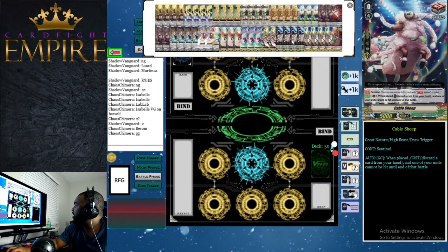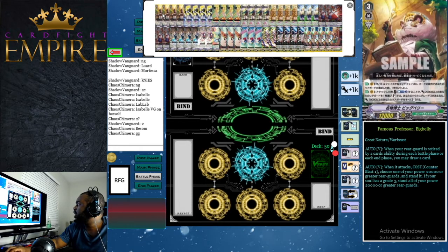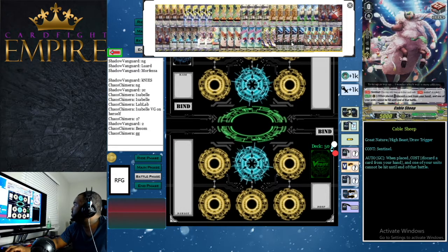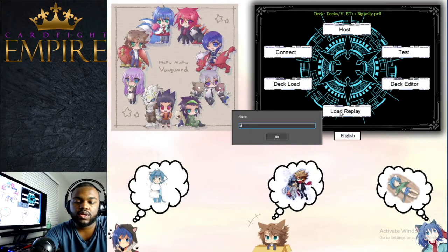Just like the Isabel deck, we run eight front triggers, four draws, and four heals. Fronts are what Great Nature has always been better with — it spreads power across your board, and your win condition is attacking with big columns. With Big Belly, when you re-stand your columns you'll be getting a front trigger, making it the most effective trigger to spread. We have three Alarm Chicken, three Castanot Donkey, two Correction Chinchilla, four Cable Sheep, and four Insurance Doctor Care Bath.